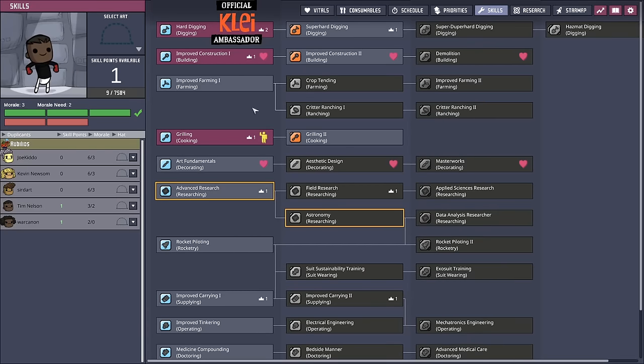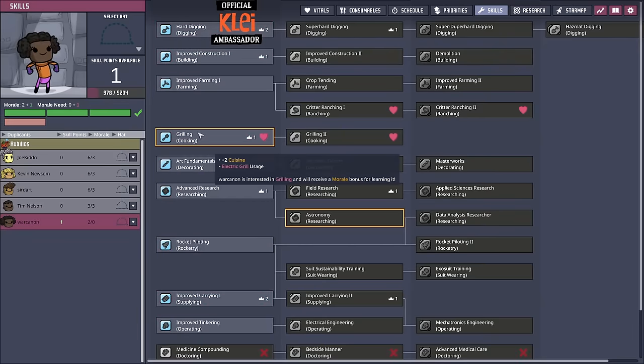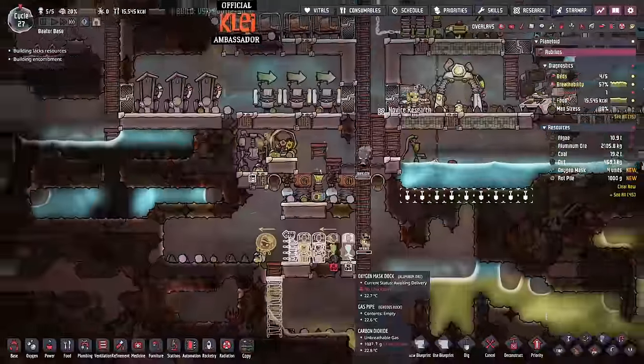Skill point for Tim - what do you want, Tim? I guess carrying - let's go with carrying. We got another cook. A rancher - yes, nice, perfect.